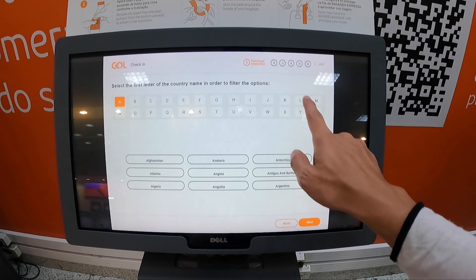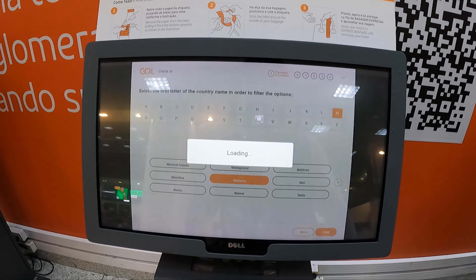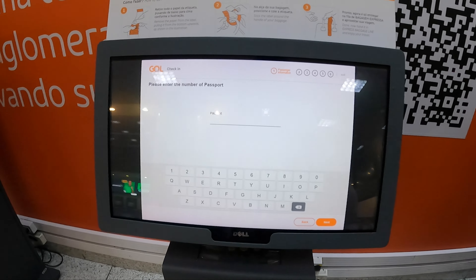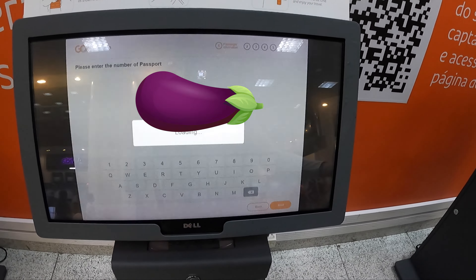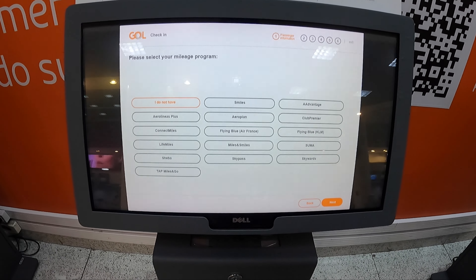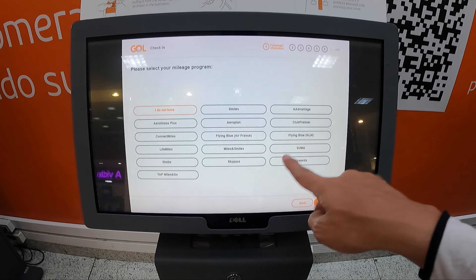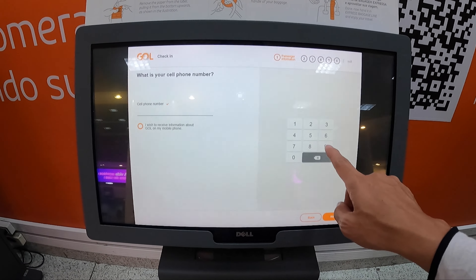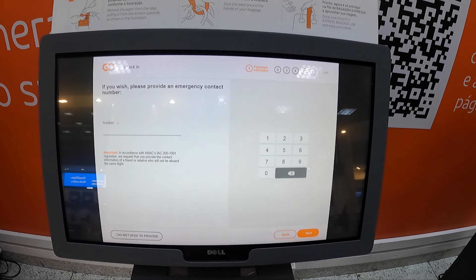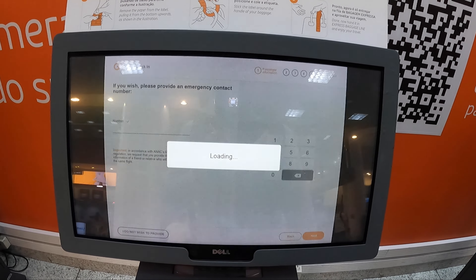Key in your nationality — Malaysia — then your passport. It's a little bit annoying; there are a lot of things to key in. After the passport you enter your date of birth. There's a mileage option — I have KLM but I'll skip it for this one-hour flight. Then your phone number — I'll skip that too. You can also provide an emergency contact number but I'll skip it. There's really a lot to key in.